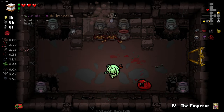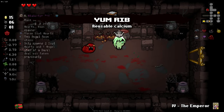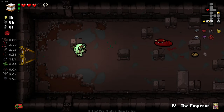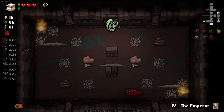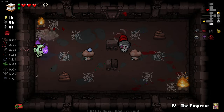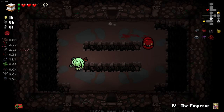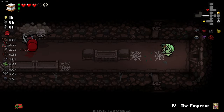What on earth is this? Is this a bomb of some kind? That's kind of terrible. I mean, to be fair, it's pretty alright if we can manage to get rid of the Alabaster Box this floor - which I don't know if it's gonna be plausible or not. We need to find another soul heart somewhere on this floor. A tinted rock is kind of the only way I see it happening. Secret room, it could happen, but I'm not gambling on that too heavily.